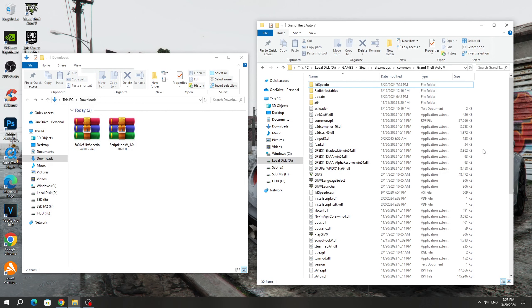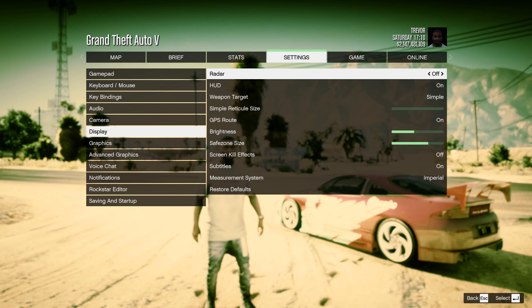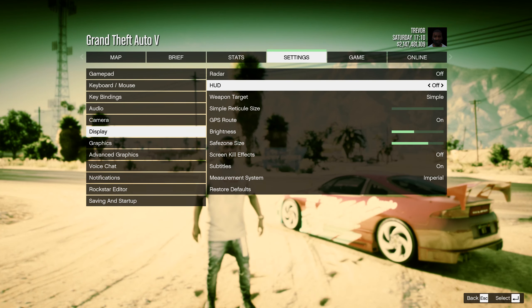Now I'm going to launch GTA 5 and show you how to use this mod. After launching the game, I recommend opening the game settings and disabling the HUD, because if the HUD is turned on, then the speedometer will appear behind the inscriptions.